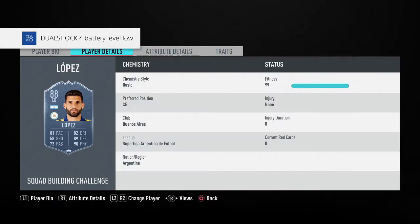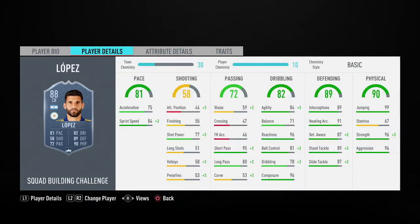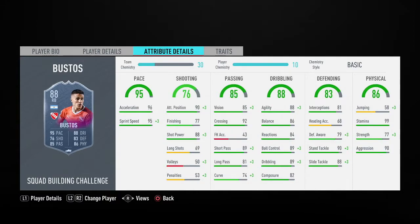At right centre back we have Lopez, from the opposite SBC to Bustos, and he only costs 63k. He's 6 foot 3 with medium-high work rates, 81 pace which is really good, 96 reactions, ridiculous passing and composure, defending that's just out of this world, and physical like Godin — complete, apart from stamina. I suggest using an anchor on Bustos, and definitely a shadow on Lopez since he's already complete on physical.